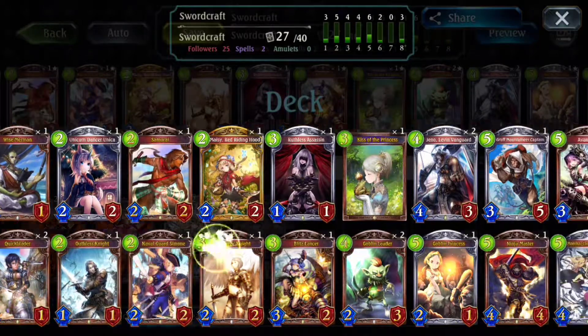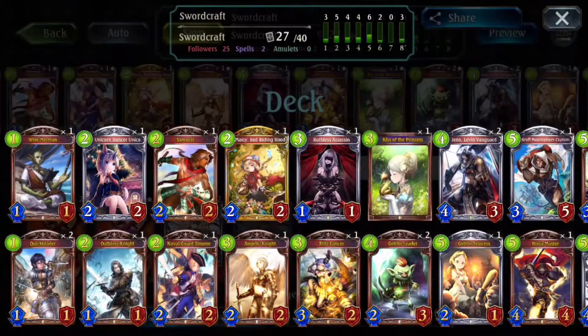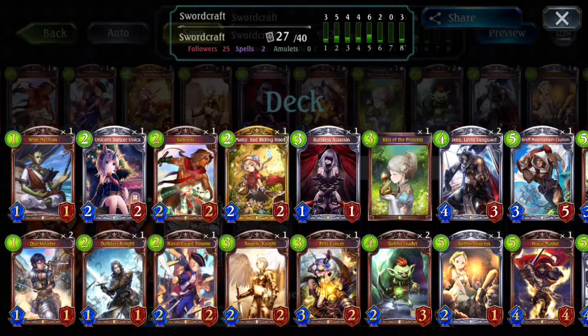Your 4-drop slot is going to be your most important slot, depending on what class you play. For example, if I'm playing Sword, Sword has a very good 4-drop in Geno. But if I'm playing something like Dragon, then I'm going to try to aim my ideal cards to reflect that.